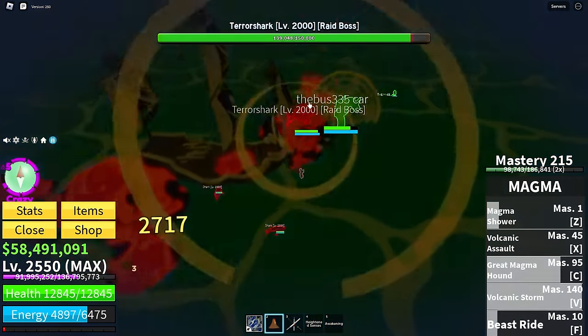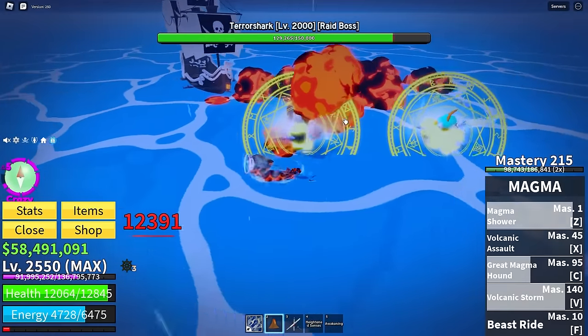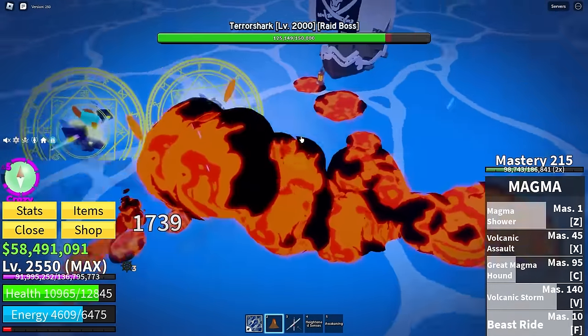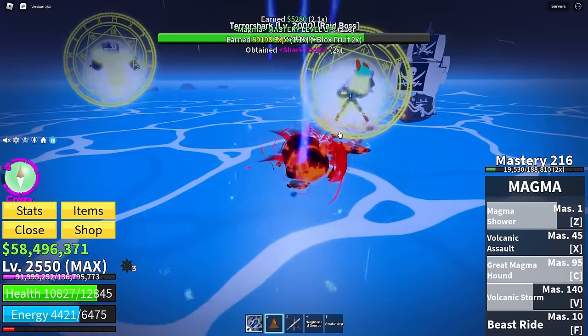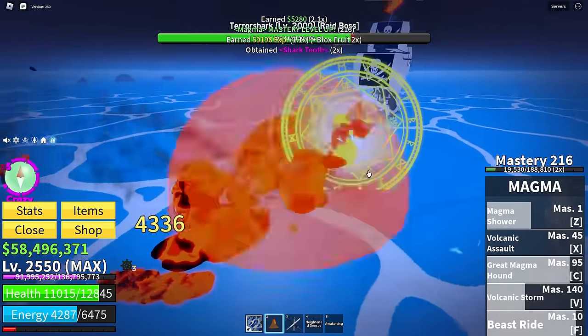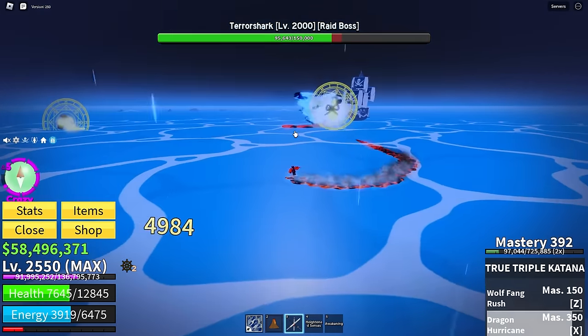Terror sharks are so annoying because they always spawn when you don't want them to, like when you're hunting for mirage island thirty of them are on you at once — but the second you actually want them to spawn, nowhere to be seen. But enough complaining, we're fighting one right now.